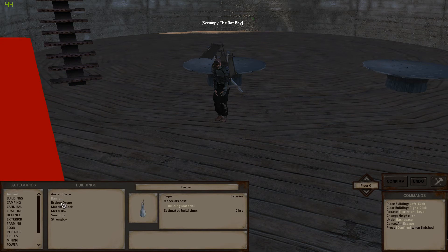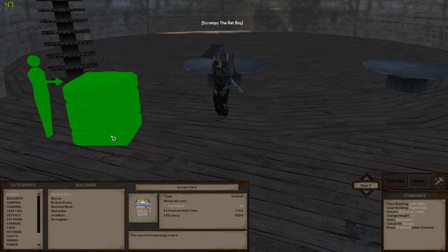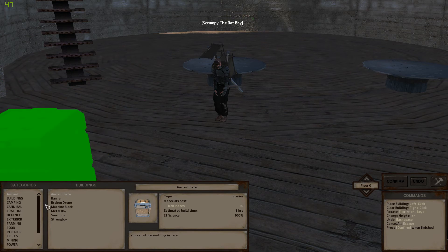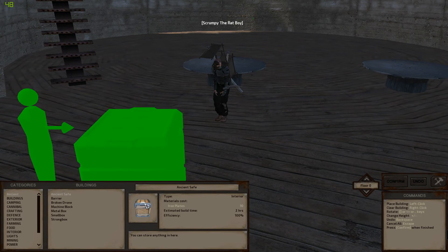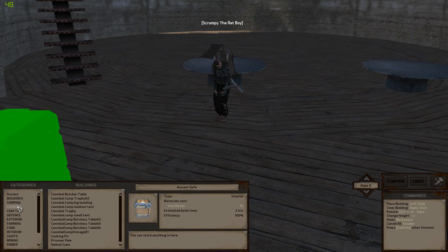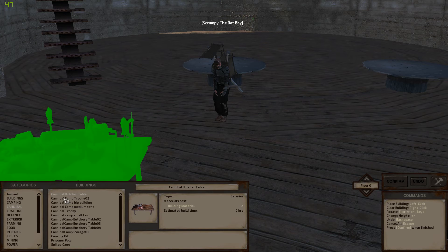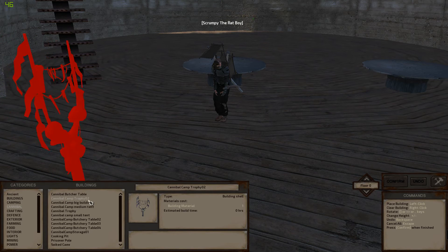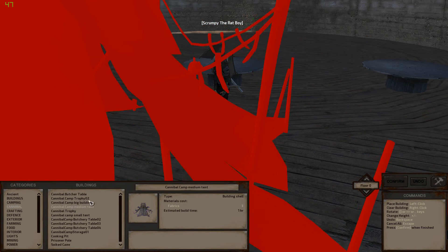Things like ancient safe, barrier, broken drone, machine block, metal box — you can see the pictures of them here. This is just the engine items he's added in. One really cool thing is those awesome safes — there are two kinds, but this is the cool kind, the safe you find in the ancient labs. Then there's cannibal stuff — butcher tables — we can use some of that stuff inside the bar too, though not all of it. The cannibal camp trophy is not really a welcoming thing.